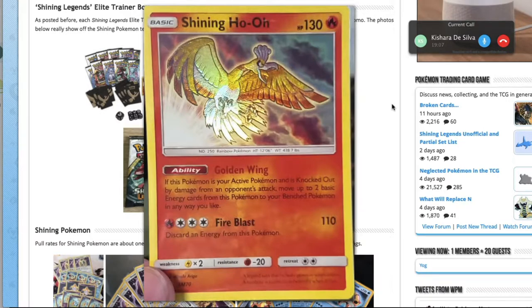We'll start from the top with Shining Ho-Oh. I think this is a great-looking card — this card is amazing. I don't really like that thumb in the corner though; I could have done without that. They're going for that realistic full-art effect. You're guaranteed one of these if you buy an Elite Trainer Box. It has got a classic Ho-Oh attack — a ridiculous amount of energy for a very low payoff.